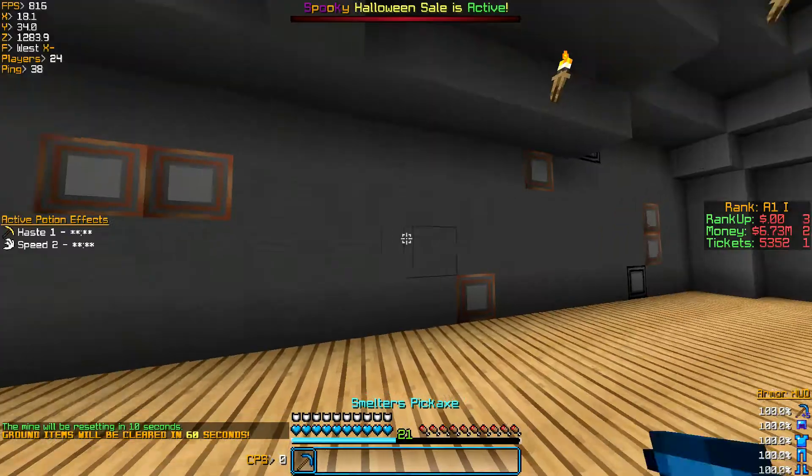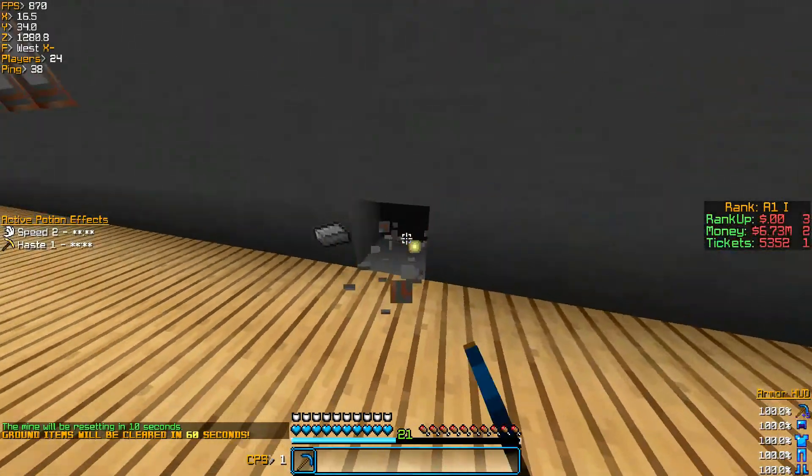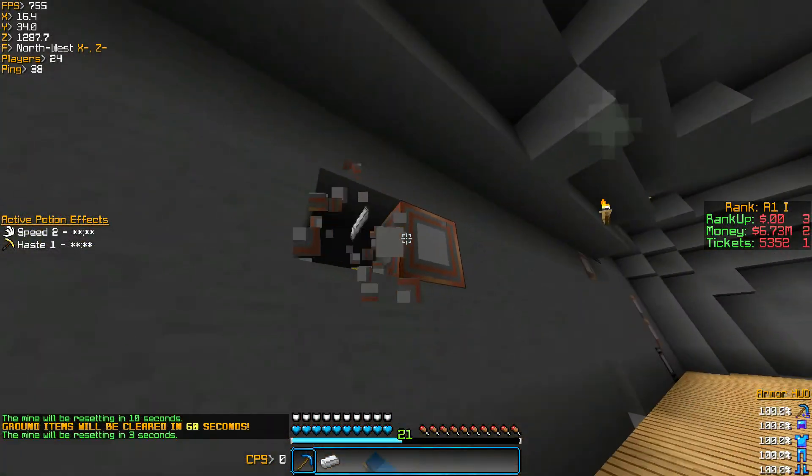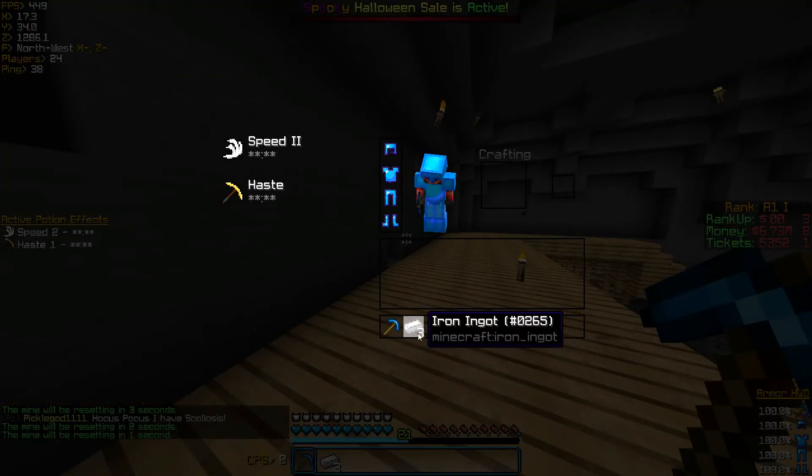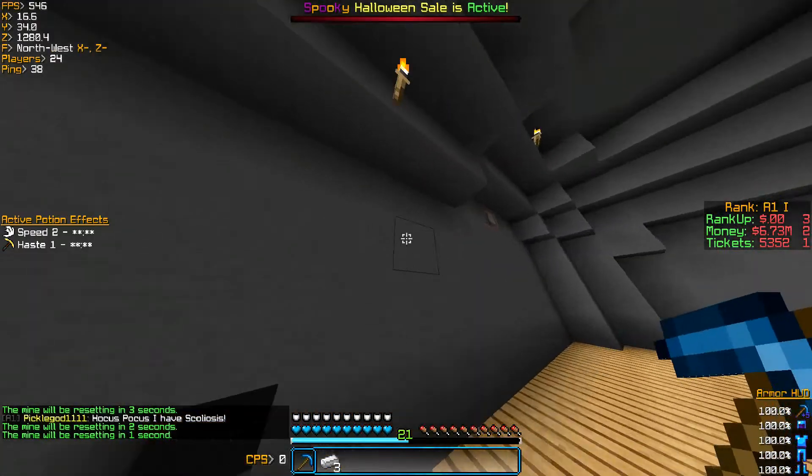What the Smelter's Pickaxe does — when you mine anything, it gives you the smelted version of that ore. This basically just works with gold and iron ore, because it smelts them into actual iron.